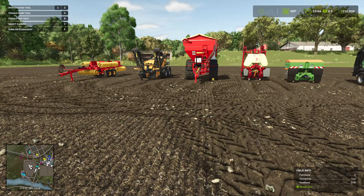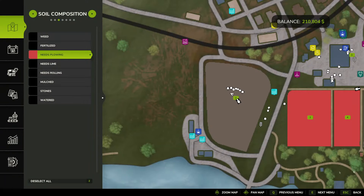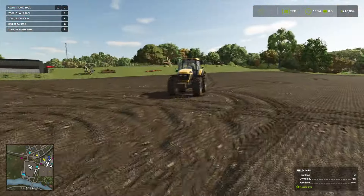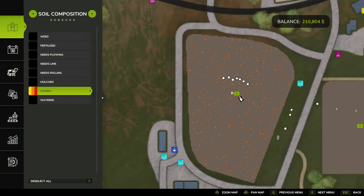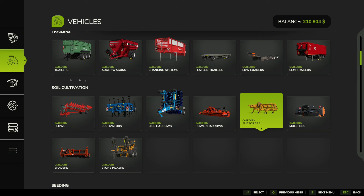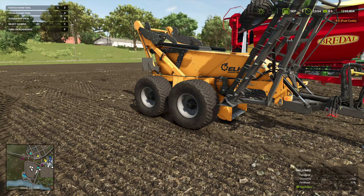Everything's plowed, but that reveals rocks everywhere — there are now rocks everywhere after you plow. Let's quickly get rid of the plowing layer. We now see all the red is gone. Let's head over to stones — we can see the stones that need to be picked up. The subsoiler reveals a lot of orange or red stones which have to be picked up with the stone picker. Let's look at the soil cultivation section — there's the stone picker, there's only one version.